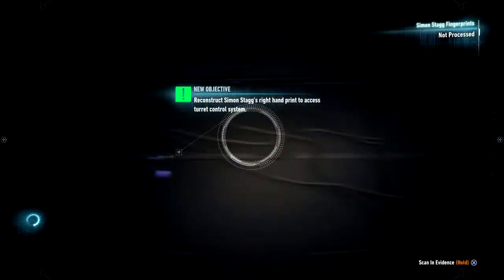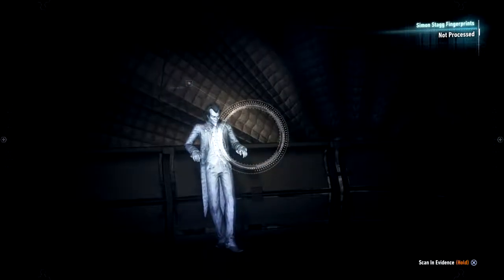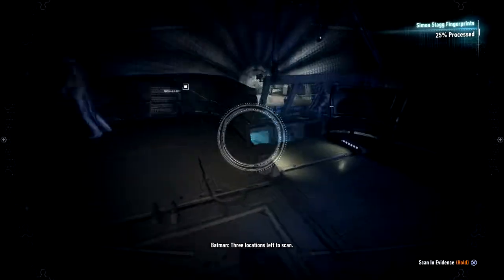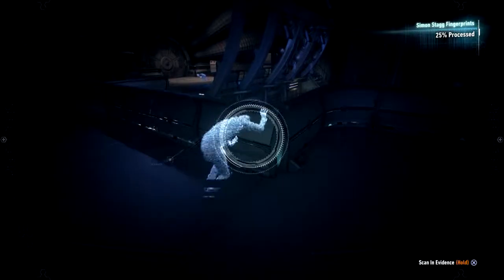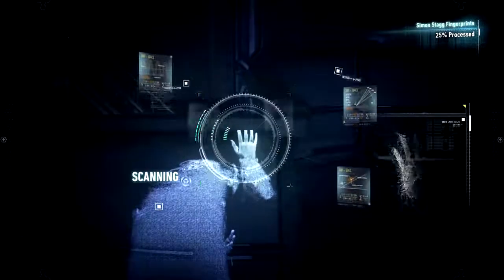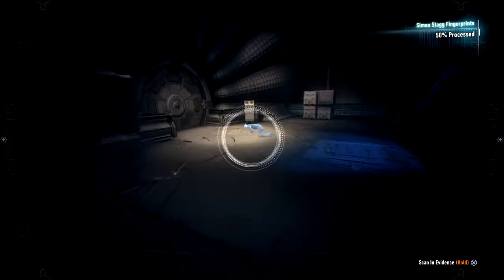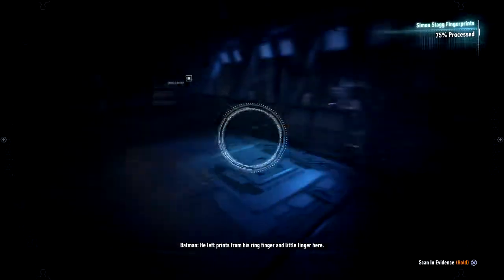Now we have to reconstruct the handprint. Where the hell are we going? Joker — oh what's the deal here? Reconstructing a match using all these itty bitty pieces. I've got an index fingerprint here, three locations left to scan. Joker was talking but Batman just spoke over him — I guess he just doesn't give a shit. I do, I wanna hear what Joker's saying. Is that just not gonna register? Completed reconstruction of Stag's thumbprint — two spots left to scan. He left prints from his ring finger and little finger here.